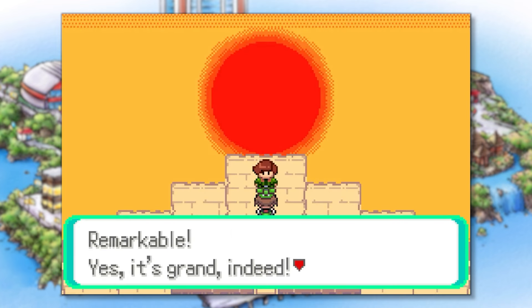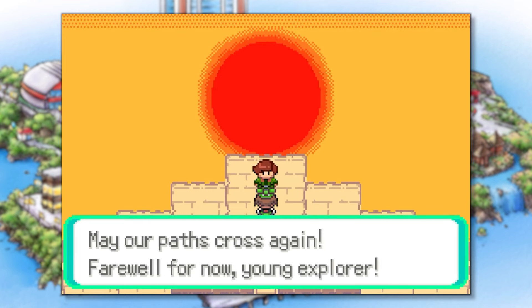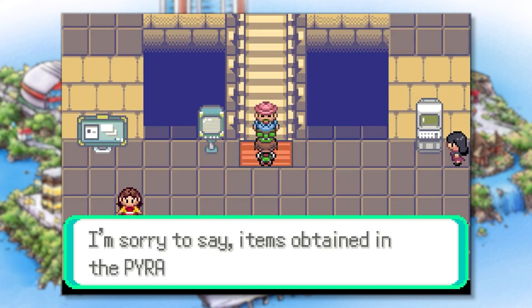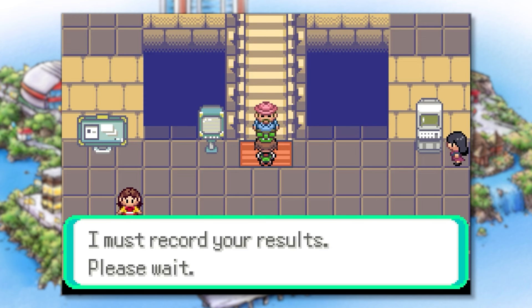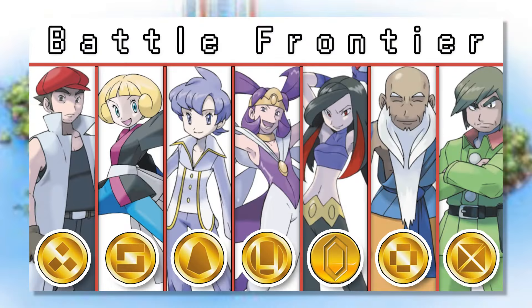With that, not only have we defeated the Battle Pyramid, but we've also cleared the entire Battle Frontier in Pokemon Emerald. We've earned all seven gold symbols, making this challenge 100% finished. Completing the Battle Frontier is something I've always wanted to do — when I was younger I could never make it happen since a lot of these facilities are quite difficult. And that wraps up my complete journey through the Battle Frontier. It was a fun and challenging adventure, and I hope you enjoyed it. If you made it this far, thank you — I've put a lot of effort into these videos and the fact that you stayed until the end means the world to me.